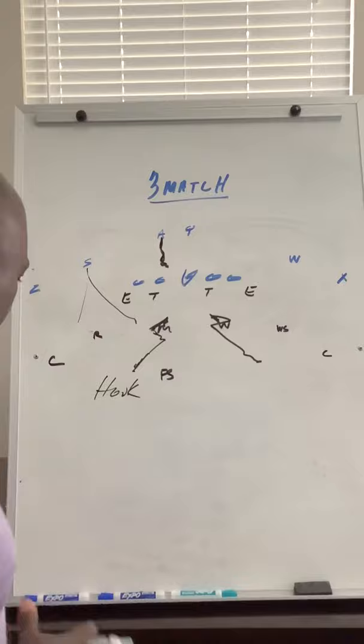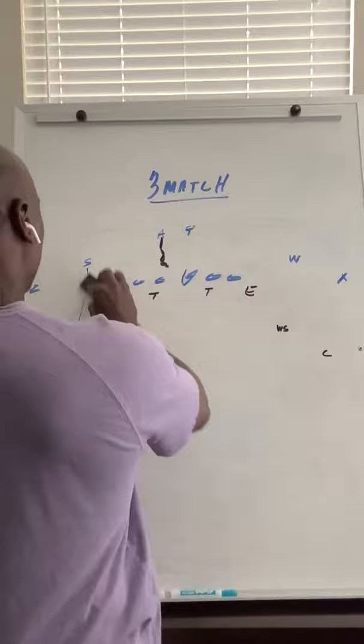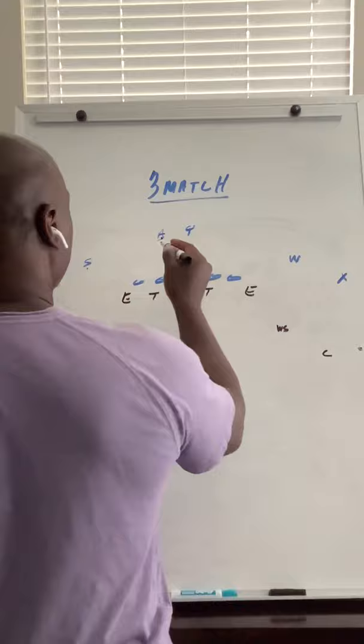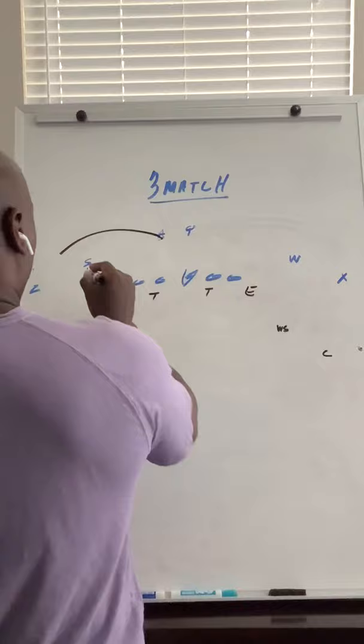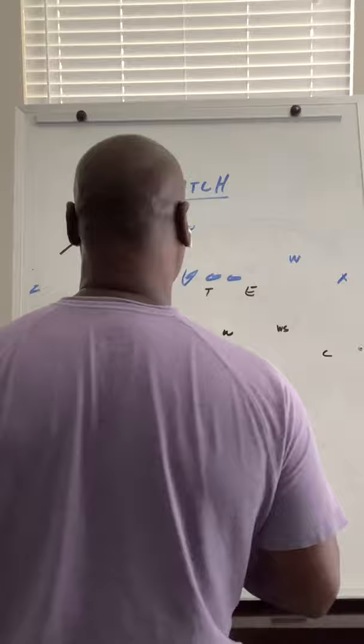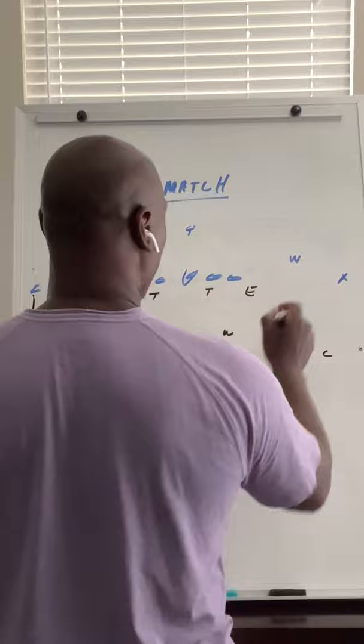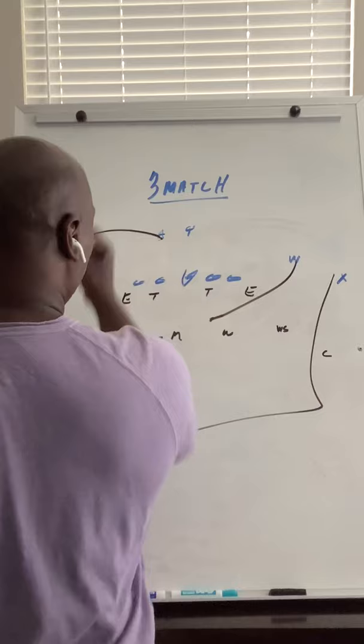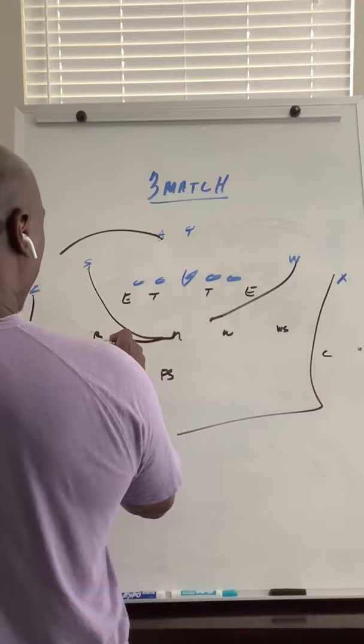That's if the running back is blocking. If the running back releases for a pass — say he runs a flare route, and they run a box or something like that — once the linebacker recognizes it is pass and his back flares, he's going to leverage that back, go on top, leverage that back, and if they throw it to him he's going to go make the tackle.